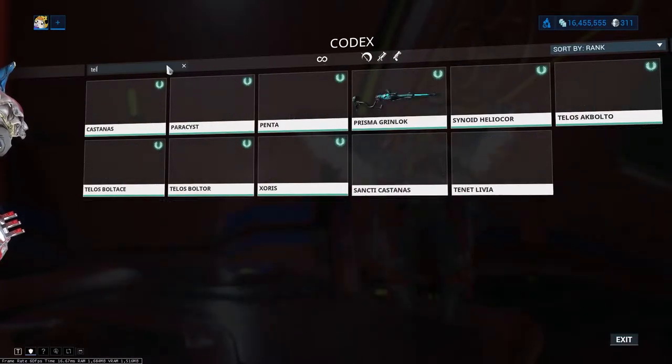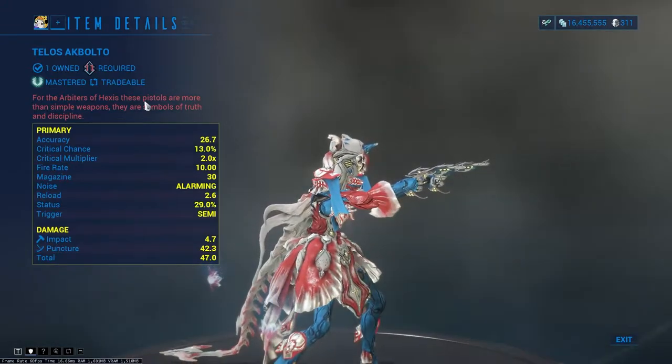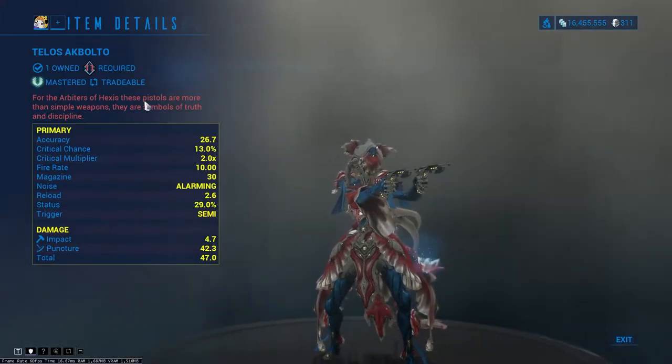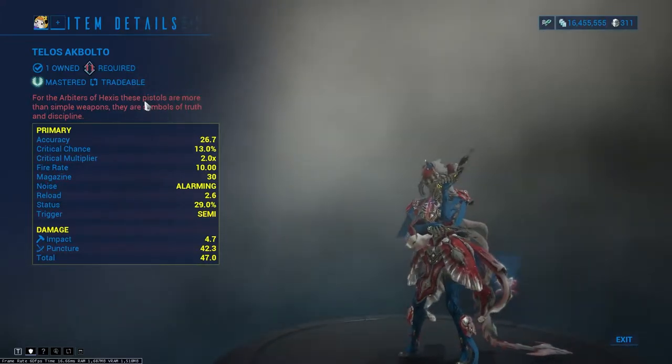The second recommendation is Telos AK Bolto. The Telos AK Bolto is an exclusive version of the AK Bolto available only from the Arbiters of Hexis, featuring significantly improved status chance at the expense of critical stats. The Telos AK Bolto also possesses an innate truth effect.